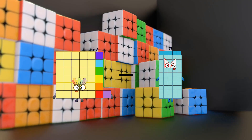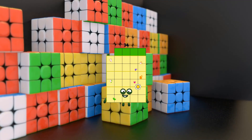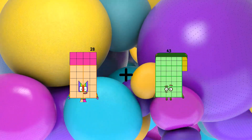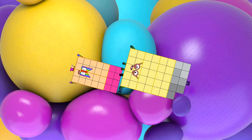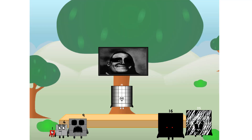Fellow squares, ever since one of us fell from the sky, we have been bold explorers, discovering new lands, seeking out new friends, dealing with round things. Uck, round things.